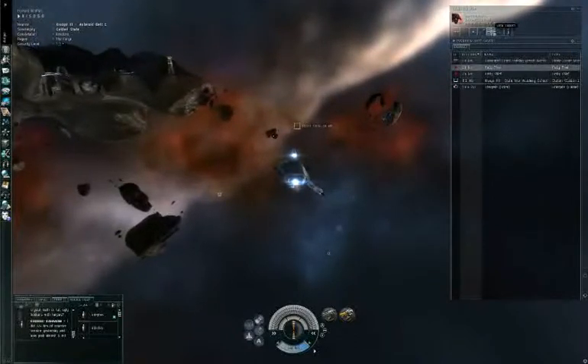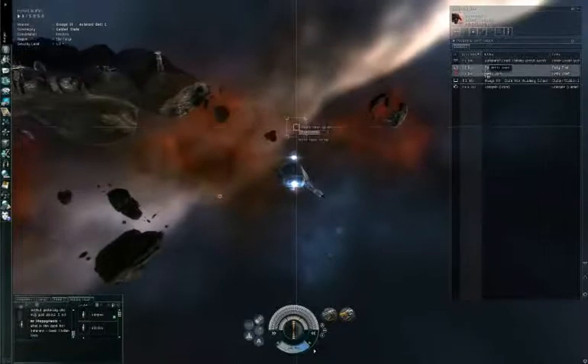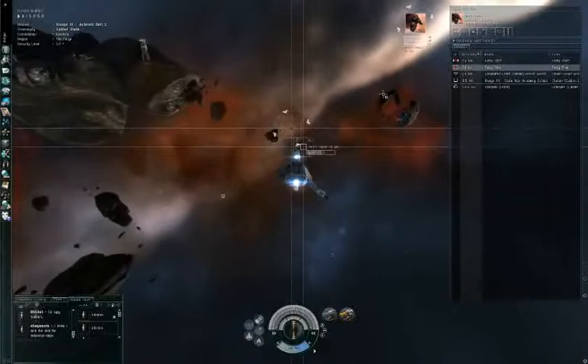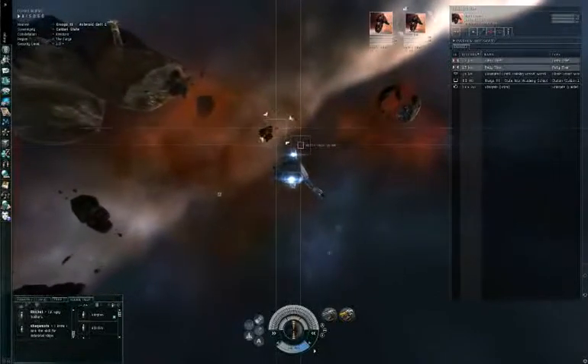One of them is in our targeting range, so let's lock it. You can also lock more than one ship — on this ship you can lock only two targets, but on better ships you can lock like eight targets.